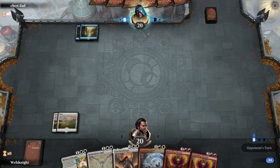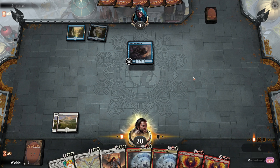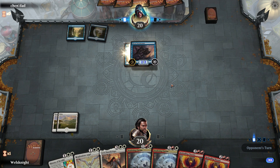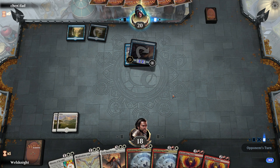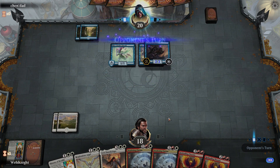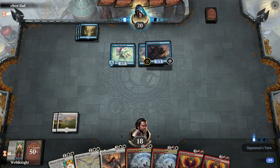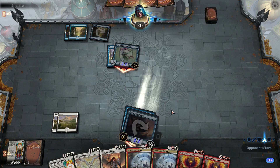Search for Azcanta — okay, probably some sort of control deck. Siren Stormtamer — okay, so probably mono blue. The good news is we can play around Dive Down and all sorts of stuff they usually do. All of our angels stop this basically because he can't attack through them. Oh my gosh, give me a land. We're gonna discard a History of Benalia — it's not good in this matchup, I need my fliers and my Clarions.